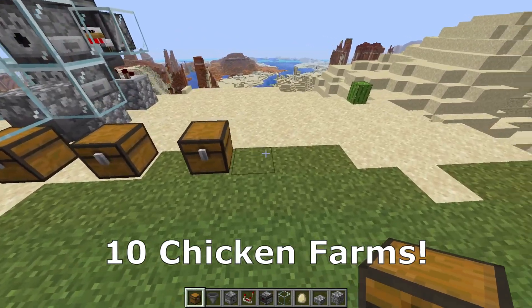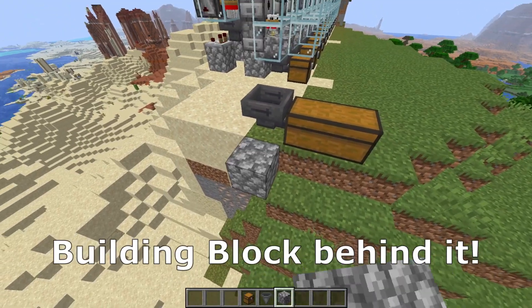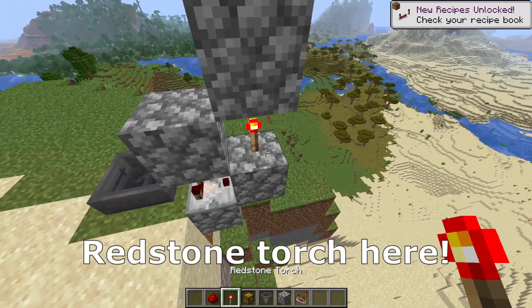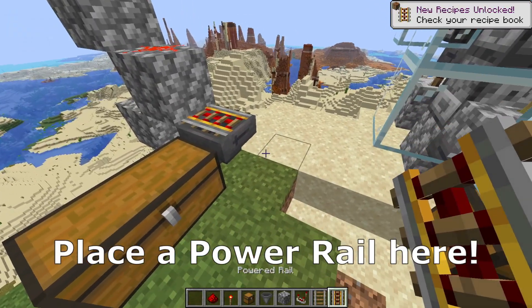I recommend you build around 10 chicken farms like that. Count one, two, three... Then place a double chest with a hopper into the building block behind it, a comparator, building blocks here and here, and also one here. Add a redstone torch here and a piece of redstone dust here, then remove the blocks under the chests. Place a power rail here.